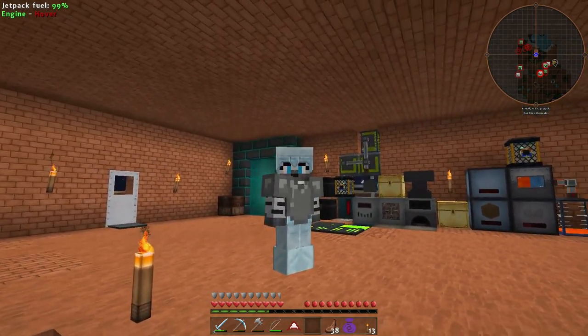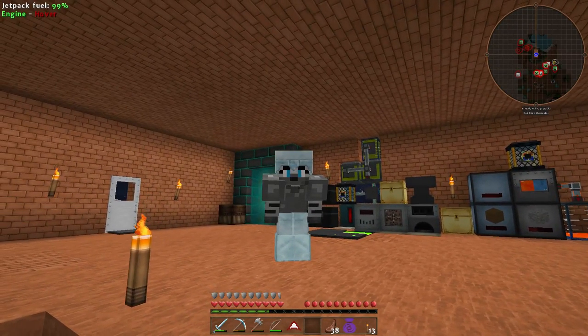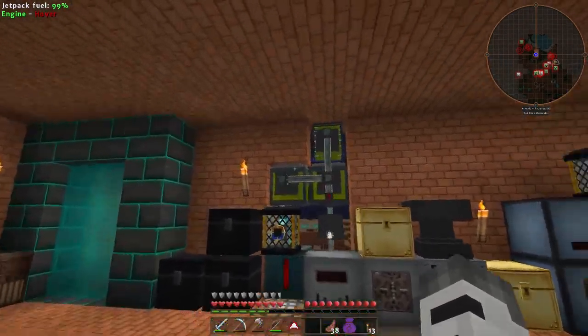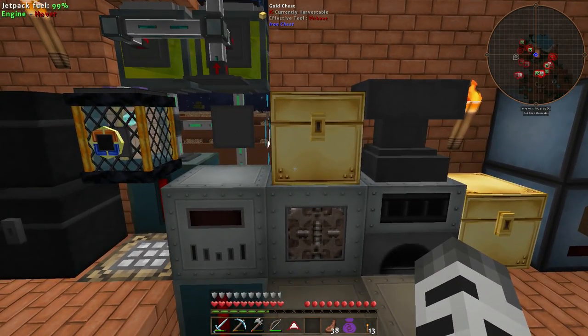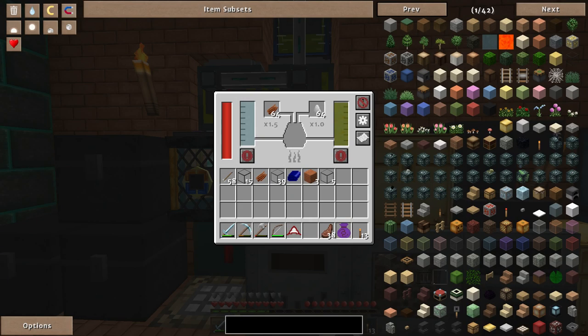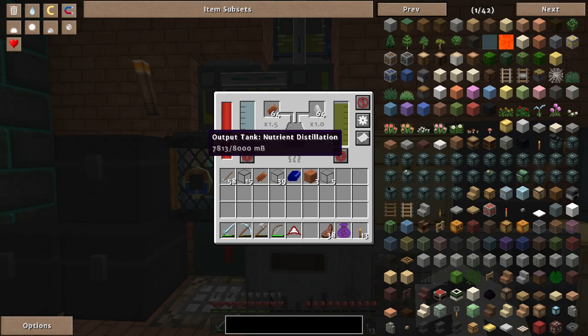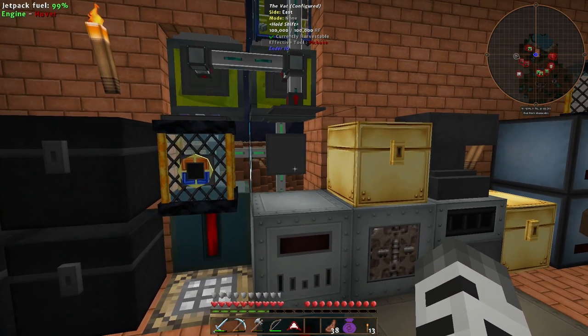Oh yeah, one other thing — I completely forgot after I said peace and later. I forgot to tell you about all the other machines I have running over here. The zombie generators — it's getting all the nutrients and everything from this chest and this vat that keeps disappearing on me. This thing right here uses sugar and rotten flesh and generates nutrient distillation, which can somehow be turned into XP juice or something like that. You can use this to stuff into zombie generators.